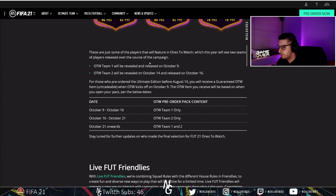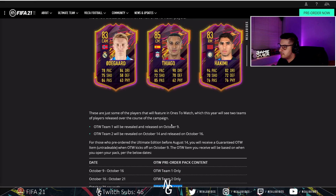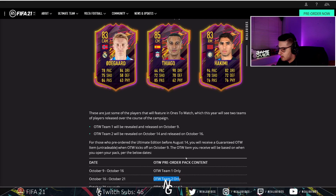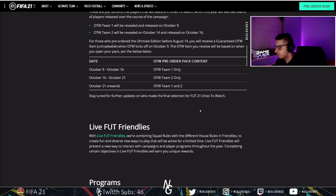There will be two teams of One to Watch players. Team one will be released on the ninth, and team two between the 14th and 16th. For those who pre-ordered before the 14th of August, the Ultimate Edition will receive a guaranteed One to Watch when the game launches on the ninth. If you open it between the ninth and 16th, you get team one only. From the 16th to the 21st, you get team two only. From the 21st onwards, it's a mix of both.